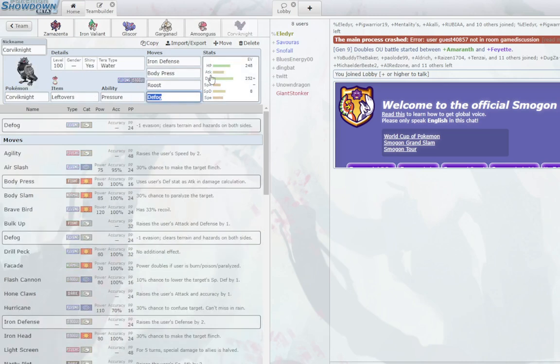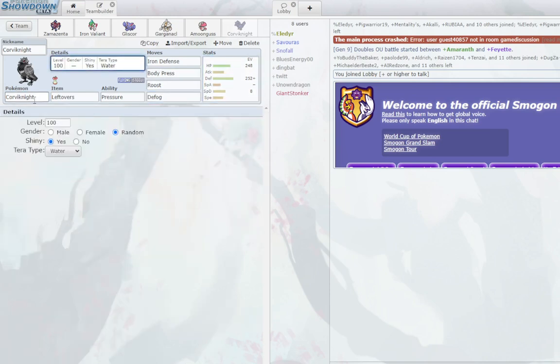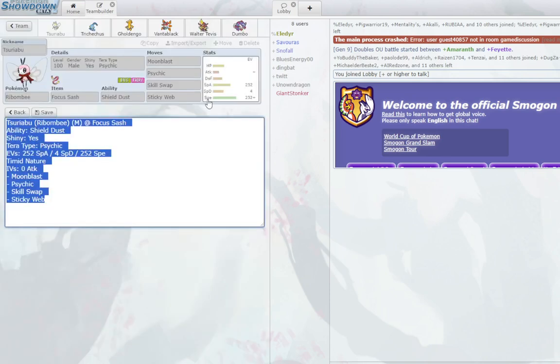Finally we have Iron Defense Corviknight, which is your check to a lot of physical attackers. It rounds out the team nicely with Defog and some defensive utility with Water coverage versus Fire types. It's a good, consistent team. Let's get into the next one — the Webs team. You saw me using it with Iron Moth. Very good team, very consistent for an offensive build.